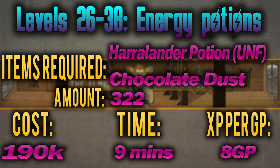From level 26 to 38 you'll be making energy potions, made by adding chocolate dust to Harralander potion. You'll need to make 322 of these at a cost of around 8 GP per XP, costing 190k and taking around 9 minutes.